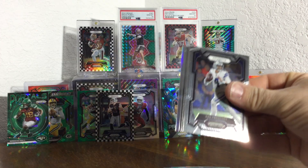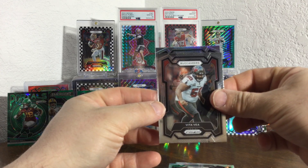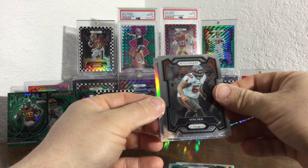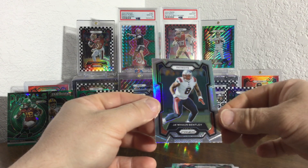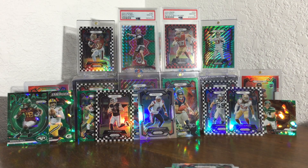All right, fingers crossed we can get one hit. It's the silver! Deck, Amy, and Pierce. Yeah, come on come on — Patriots. Who's this going to be? It's going to be a QB, isn't it? Old Bentley. All right guys, well that does it for that box. Thanks for watching, we'll catch you on the next one.